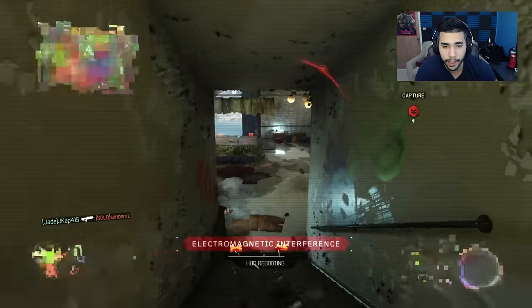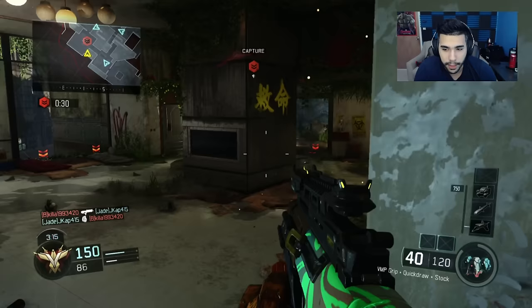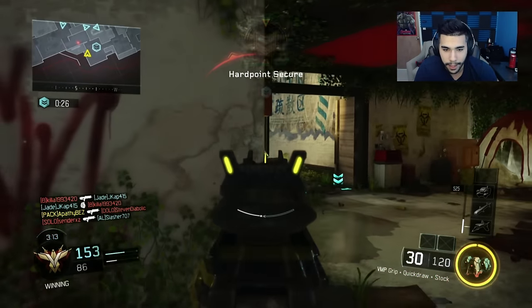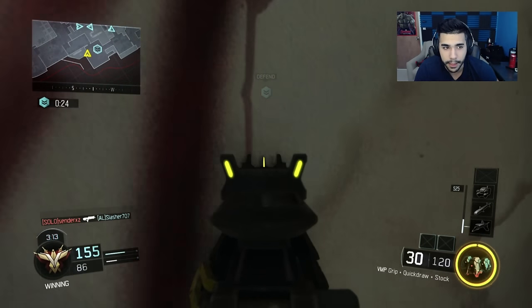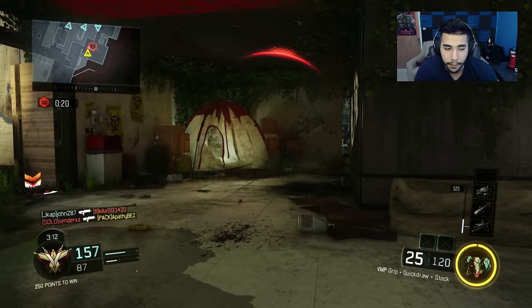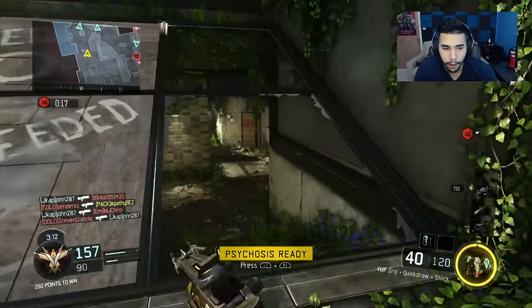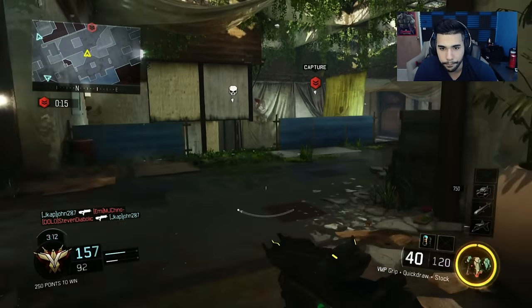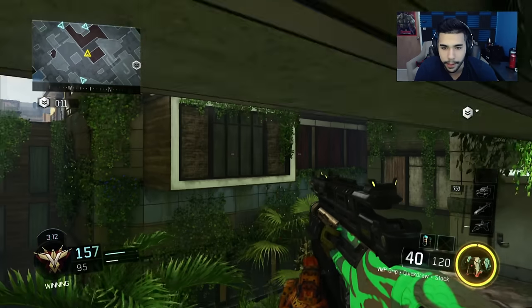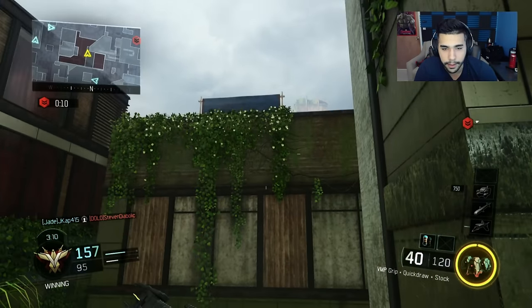I honestly like EMPs - they're really effective. They stop your radar, and if they have kill streaks it stops them for the meantime - they can't activate them. If they have a specialist, they can't activate them or it disables them. EMPs can be very very OP at times, so don't think EMPs are useless. Even EMP checking - knowing where someone is - is really helpful.